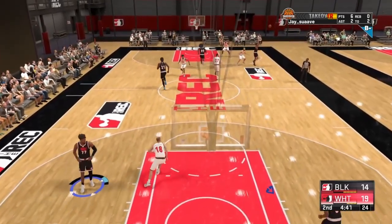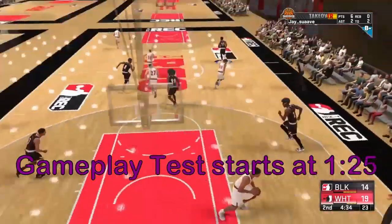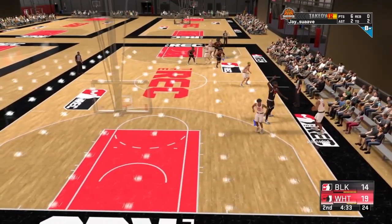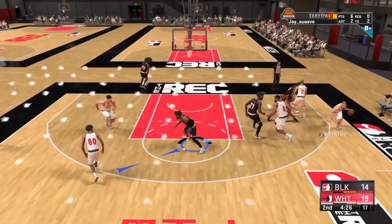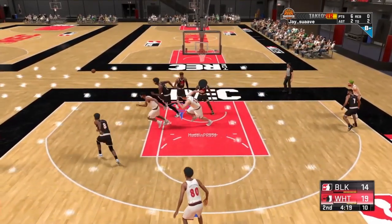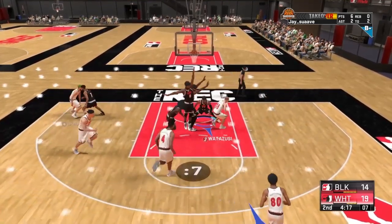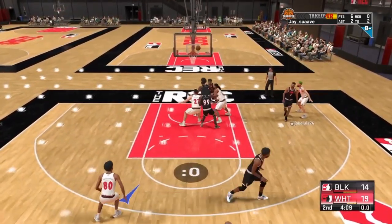In the gameplay that y'all are about to see, I'm gonna be testing the Rim Protector and Chase Down Artist badge. First I'm gonna use the Chase Down Artist badge and run it without Rim Protector on all levels with a 35 block rating. The reason I'm using a 35 block rating is because if you have a high rating, of course it's going to work, but this test is for everybody. Of course, the higher you go the more effective it'll be. For the second part of the video I'm going to be showing it with the Rim Protector badge on bronze.